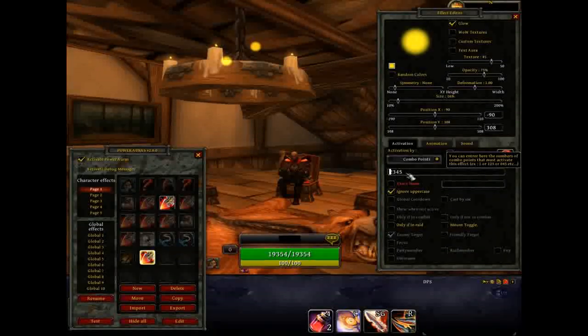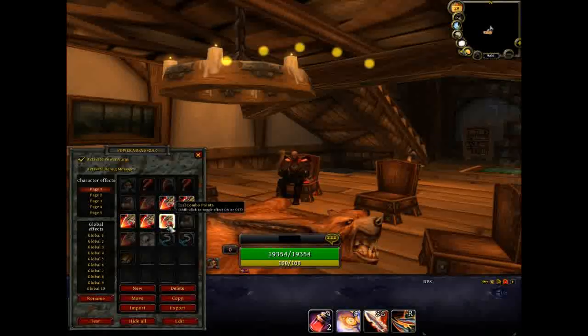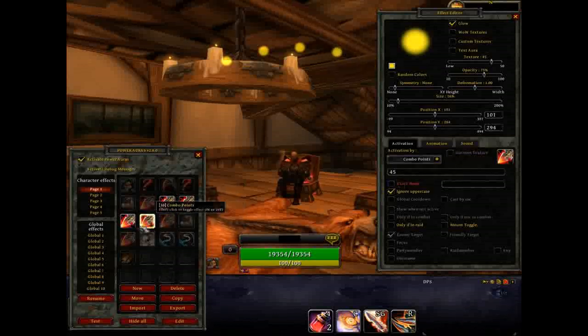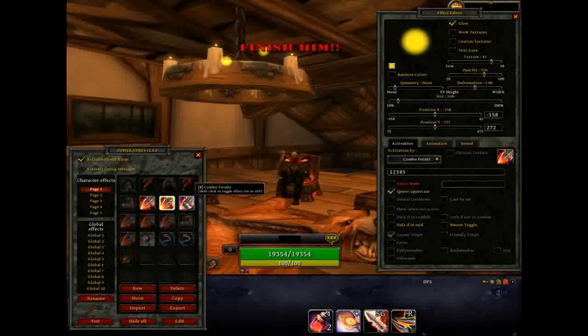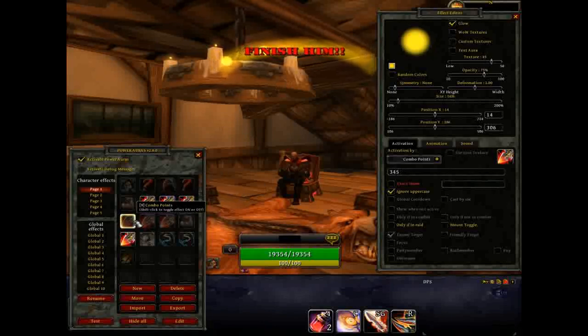If I went too fast you can just rewind the video — I'm going quick because I try to keep these under ten minutes. Whenever you delete something in Power Auras, you have to hold the Control key and click Delete, and then it's gone. Do the same thing I just showed you for all combo points up to five. At the fifth combo point, you're just going to have five checked because you only want it there when you have five combo points. When you make your fifth combo point, you should also make a few other auras for when you have five combo points — one of them is the 'finish him' one that floats around, and another that glows all my combo points.